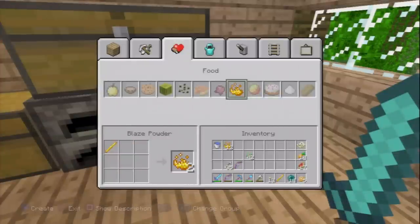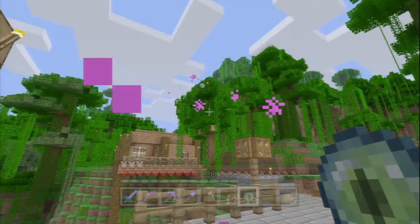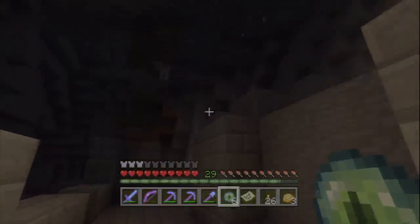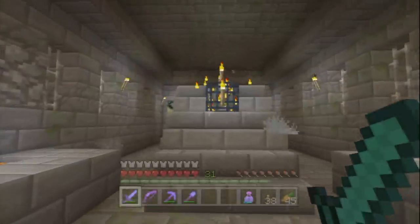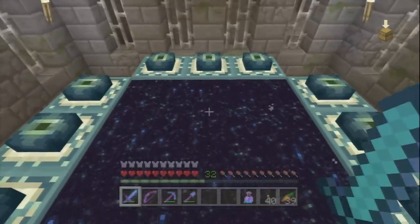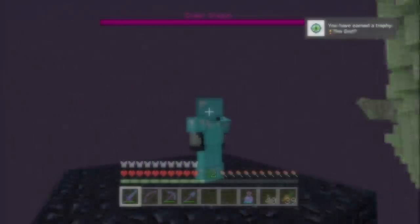I hope you collected plenty of blaze rods while you were in the nether because you're going to need more now. Turn your blaze rods into blaze powder and combine them with ender pearls from endermen to make eyes of ender. Throw the eyes of ender up into the air and they will direct you to the nearest portal. Eventually they'll stop moving and that tells you where to dig — dig your way down and that will take you to a stronghold. Explore the stronghold and eventually you'll find a portal. You'll need up to 12 eyes of ender to put into the portal to open it, and when you jump through it a gold trophy called The End? will be waiting for you.